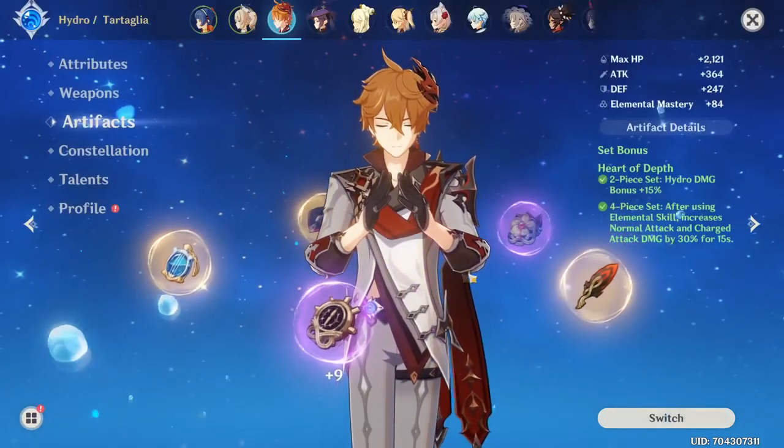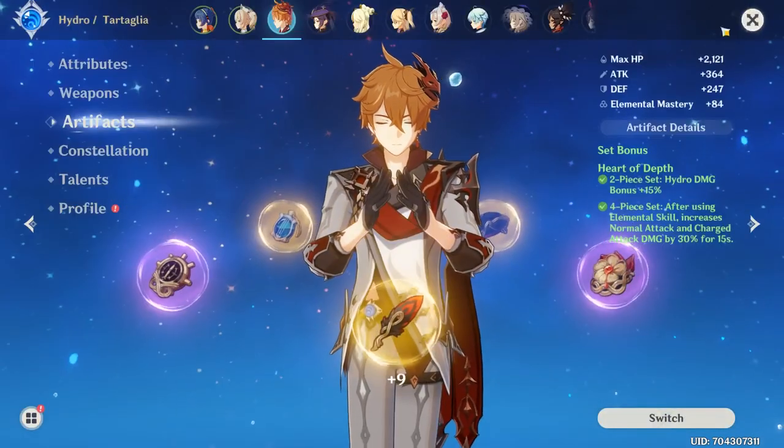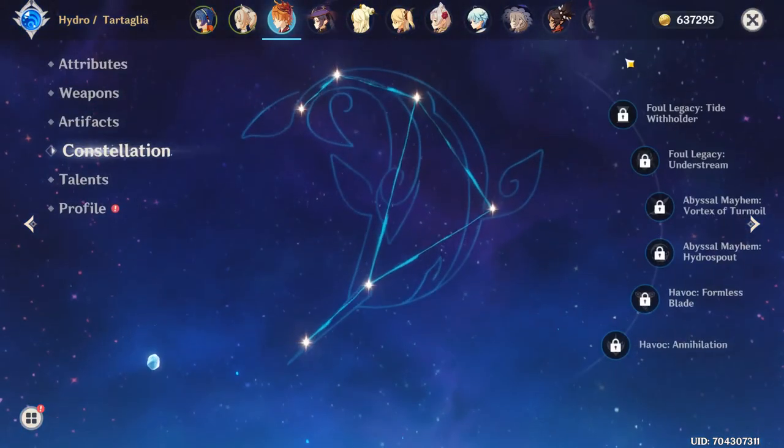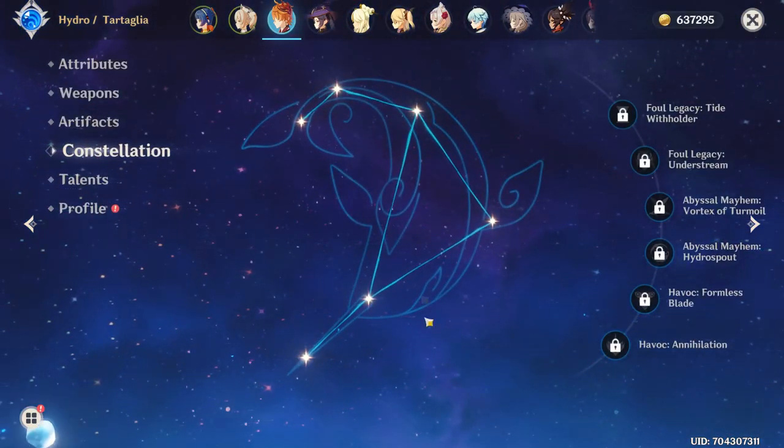For the Feather, I've got a very good Feather with a bit of Crit Rate on it, and that's about it. For Constellation, I'm free-to-play — I haven't spent any money on this banner, so I'm Constellation 0. He's my first 5-star I got.